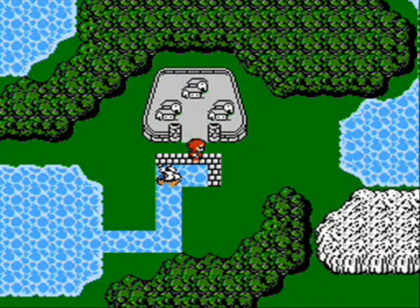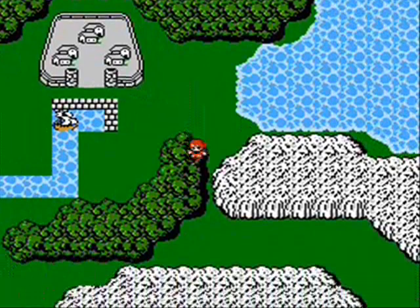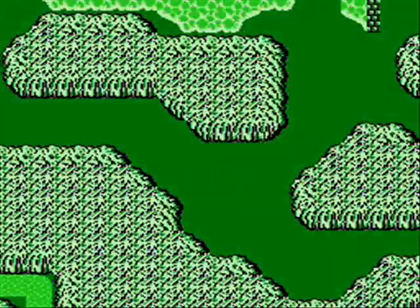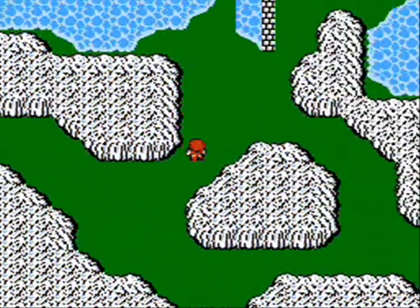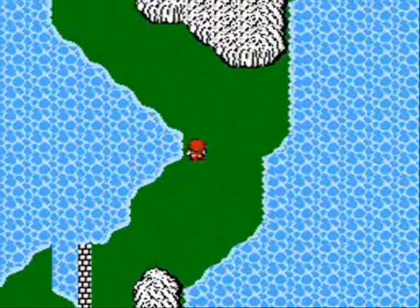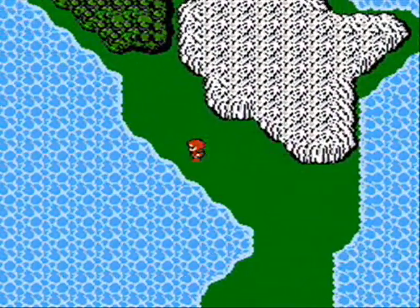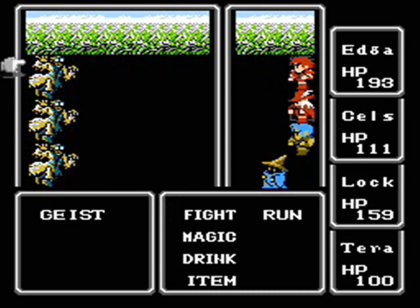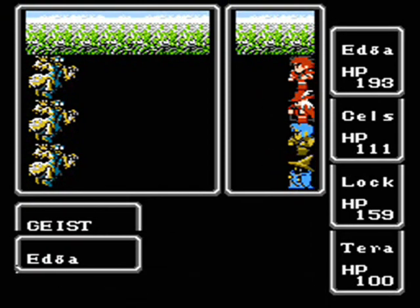We're back at Provoka. Any of you who have studied this game before know exactly what I'm going to do. Remember what I said about enemy domains? There's a particularly abusive spot known as the Power Peninsula, or the peninsula northeast of Provoka. You can run into these guys as a rare encounter in the Elfland area, but they're much more common south of the Power Peninsula. These guys are geists.